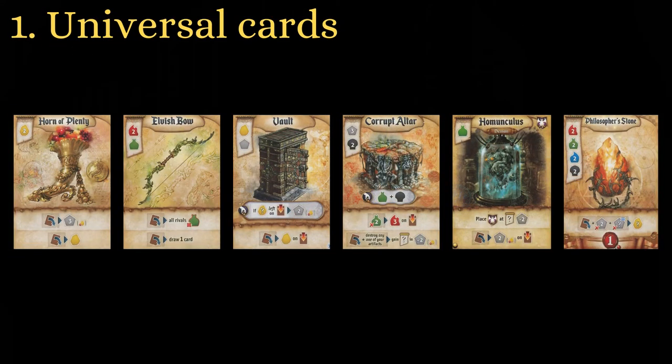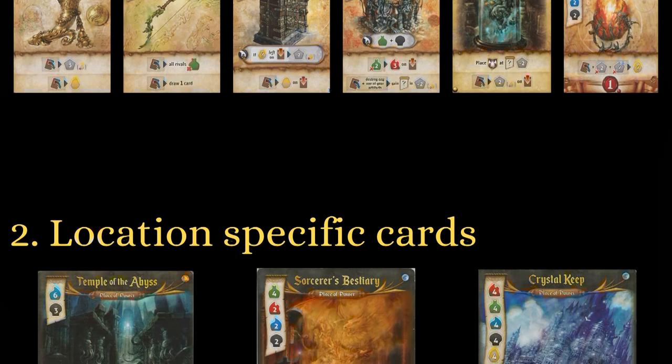Drafting is often where the game is won or lost, so know which cards are the best. Cards that produce a lot are universally good because they can be used in almost any build. They include Horn of Plenty, Elvish Bow, Vault, Corrupt Altar, and Homunculus. Philosopher's Stone is added to the list because it creates its own win condition. If any of these are available, I would not pass them up.